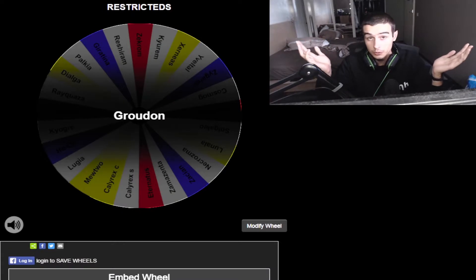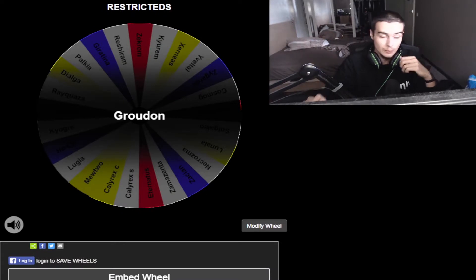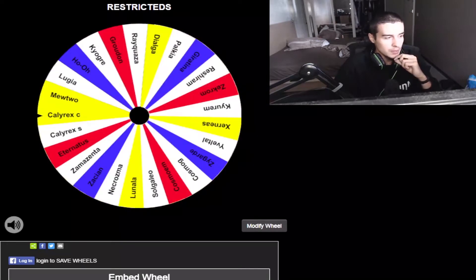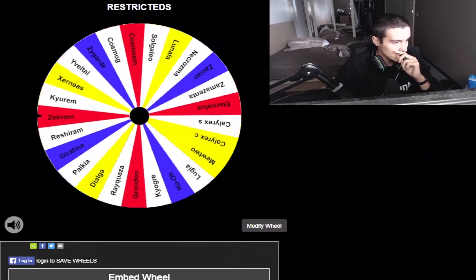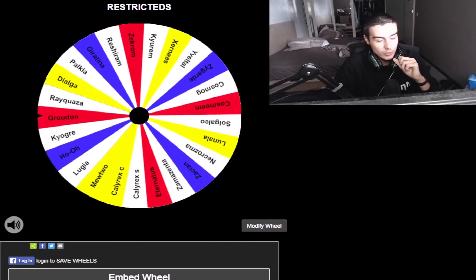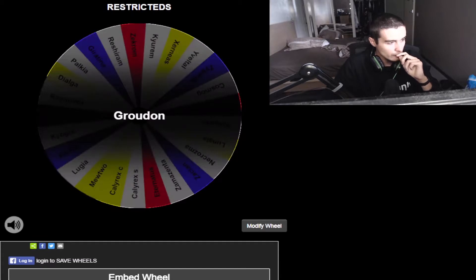Let's go ahead and see what the wheel will give us for restricteds. Once we get the restricted, we'll move it out so we don't get duplicates. So without further ado, let's get to spinning. What is the first Pokemon going to be for the restricteds? It is going to be Groudon. So Groudon, number one.